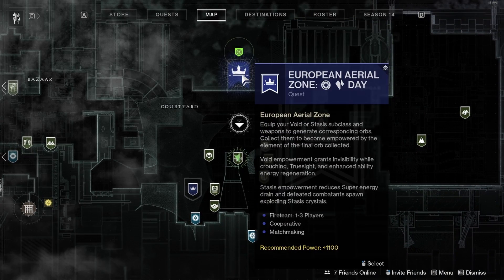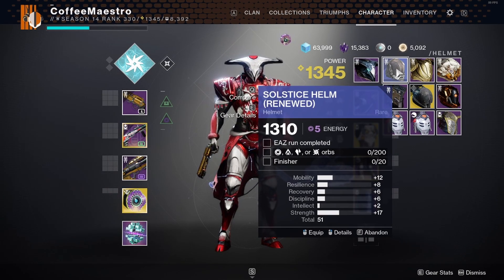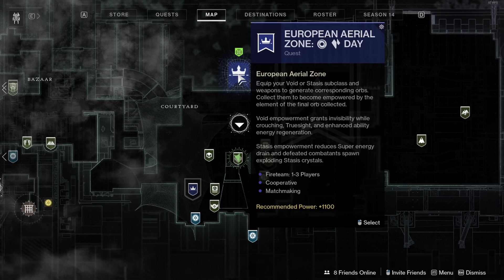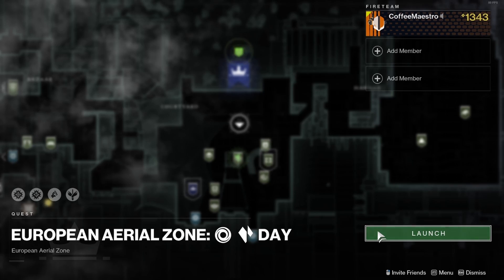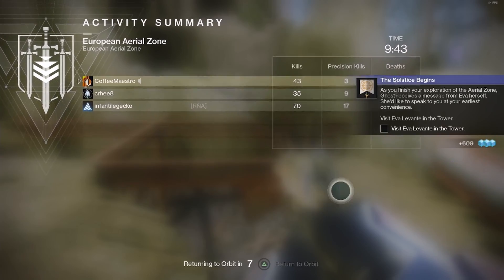Before doing the European Aerial Zone, go to the character menu screen and equip the rare blue helmet you got when you spoke with Ava Levante. Then go to the destination screen, go to the Tower, select the European Aerial Zone, and launch it. Once you're in the European Aerial Zone, go complete it.